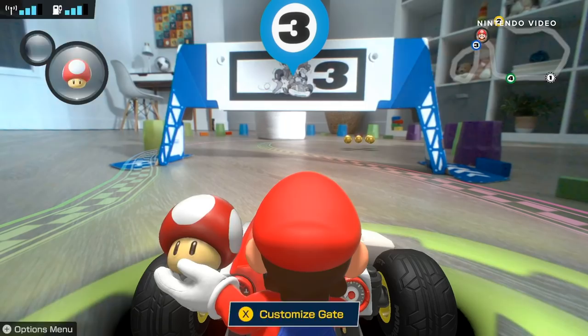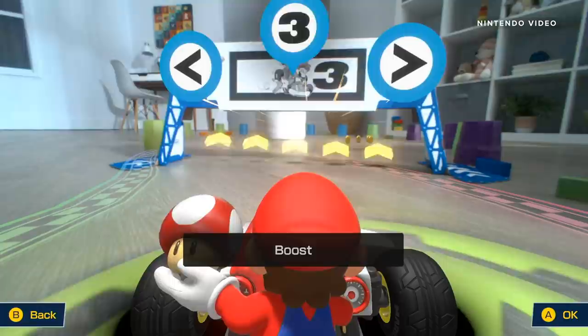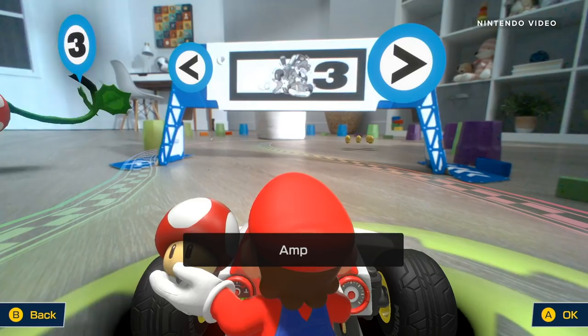Designing the courses mostly consists of the gate layouts and customizing each gate's special effect. This lets you change what appears under a gate as you pass through it. It can be item boxes, magnets, a P-switch, enemies, a fire bar — the list goes on — and there definitely seems to be a decent amount of customization available.